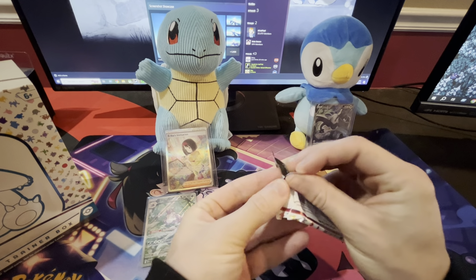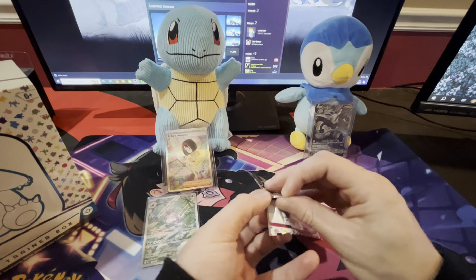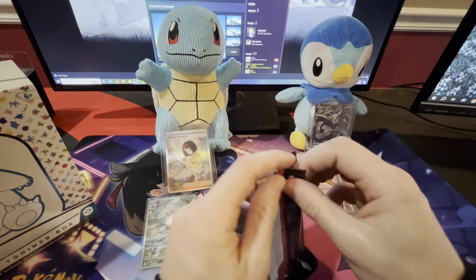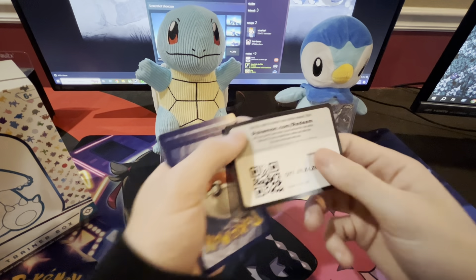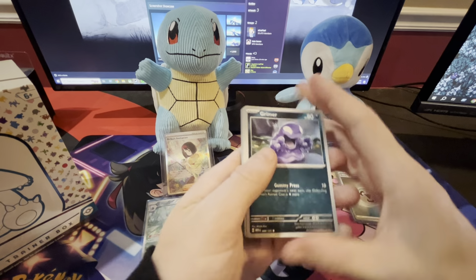Down to two packs here out of the booster bundle. Drowsy, come on. Where's Giovanni at? Oh yeah, we need Giovanni. Vaporeon's orders is in here — oh, there it is. The Vaporeon holo.